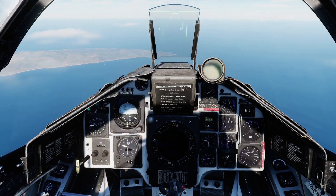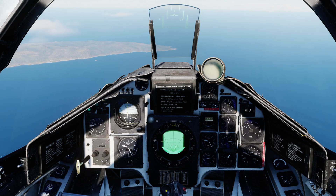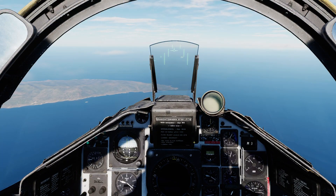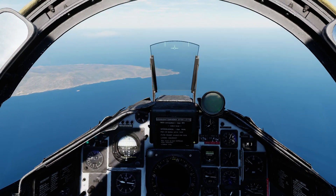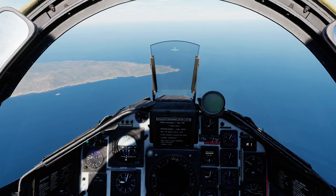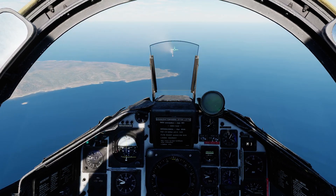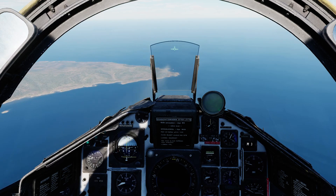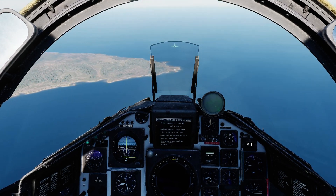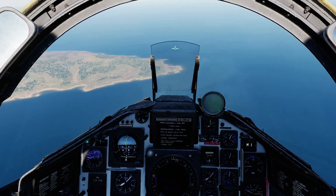I'm selecting attack master mode. As I said, we don't get any special symbology. I'm attacking this factory building. I'm going to unsafe the trigger now. Firing the missile, waiting for it to stabilize, and now commanding it down. I'm trying to stabilize the flare over the target, but I've kind of lost sight of the flare and can't really see where it is.